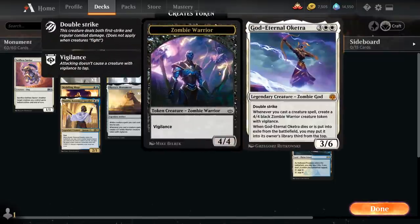At five mana we've got God-Eternal Oketra from War of the Spark — a 3/6 legendary zombie god with double strike. Whenever we cast a creature spell we get to make a 4/4 black zombie warrior creature token with vigilance. And when Oketra dies, we can put her back into our library third from the top.